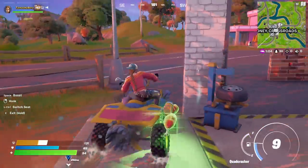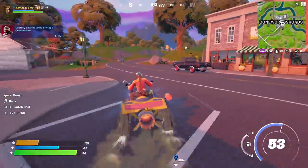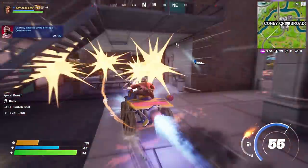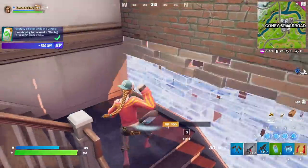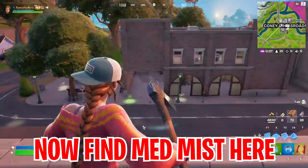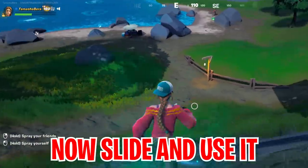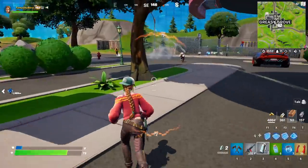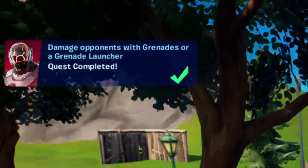Now find yourself a quad crasher and then drive right over here at this point on the map and destroy all the structures that will be at Coney Crossroads. Make sure you follow whatever I am doing here in this video step by step to get all the free rewards. Now if you have been following this till now you will be able to go ahead and grab free rewards just like that - and that's not it, there are bonus rewards coming in this video. So you gotta find a med mist. Once you find it, go ahead and start sliding and use the med mist while you are sliding downhill, and for completing the secret task we are now getting a free reward. Use grenades or the grenade launcher to deal damage to your opponents for a secret reward.